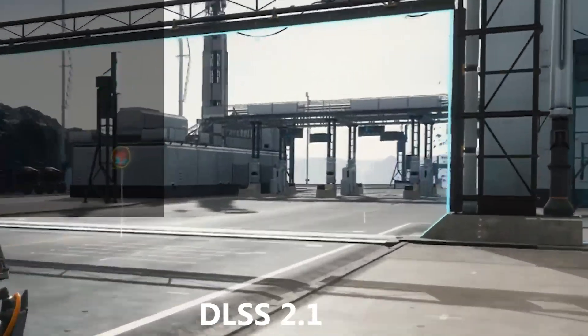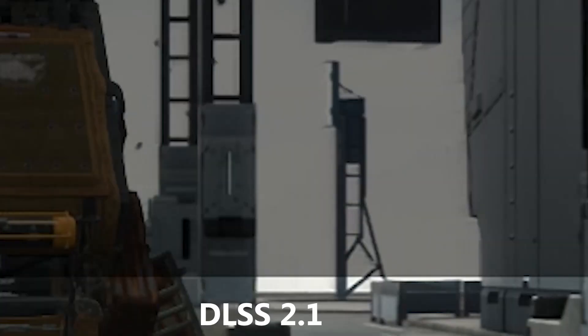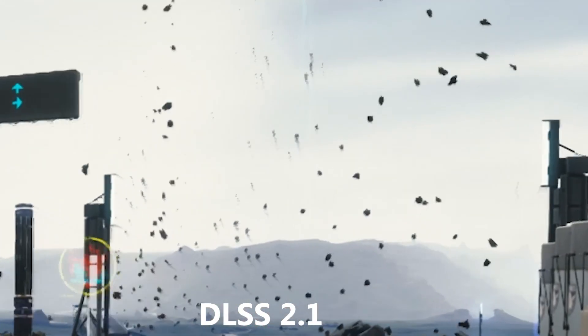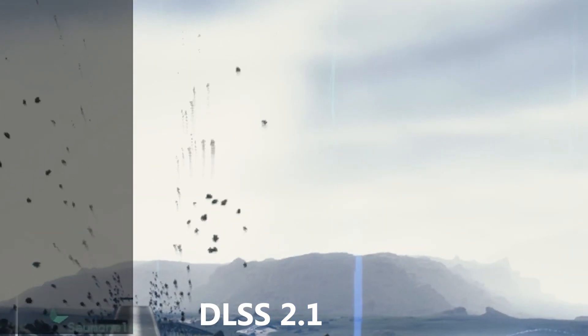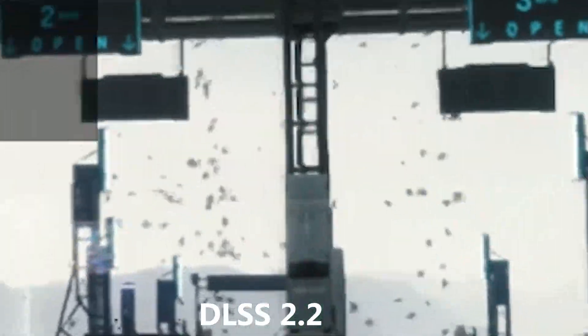The biggest difference I've noticed is with the trails. As you can see, DLSS 2.1 has many trails on crows in the back and these highway globule thingies. That's effectively it — I haven't noticed anything else.